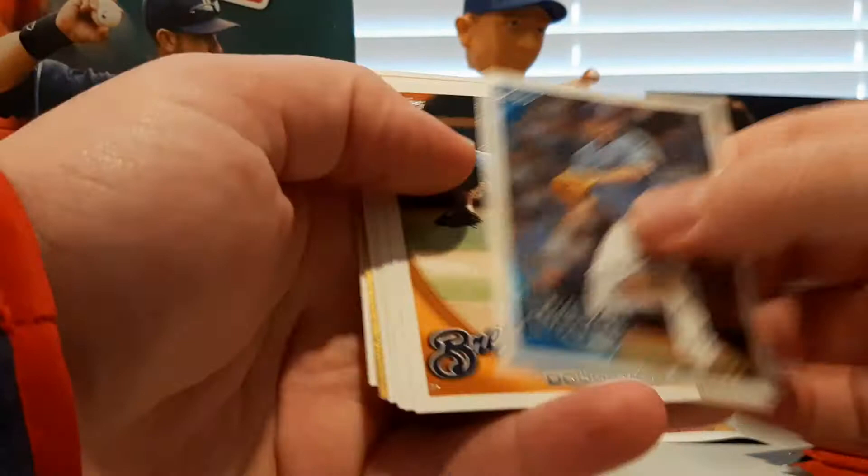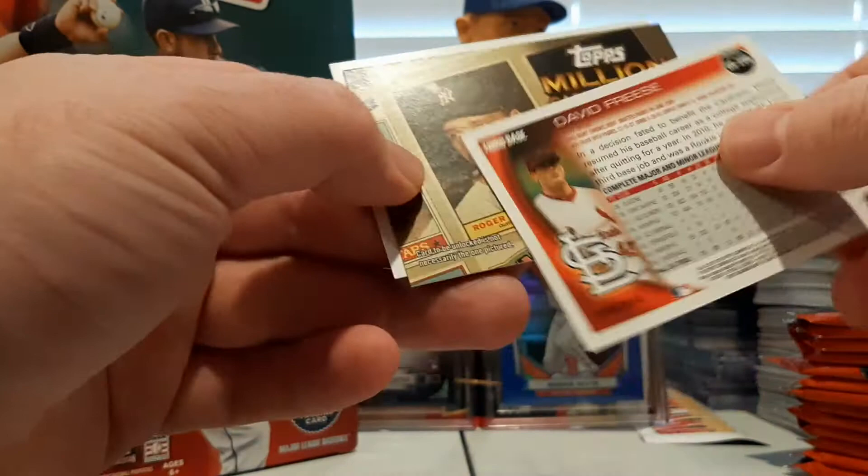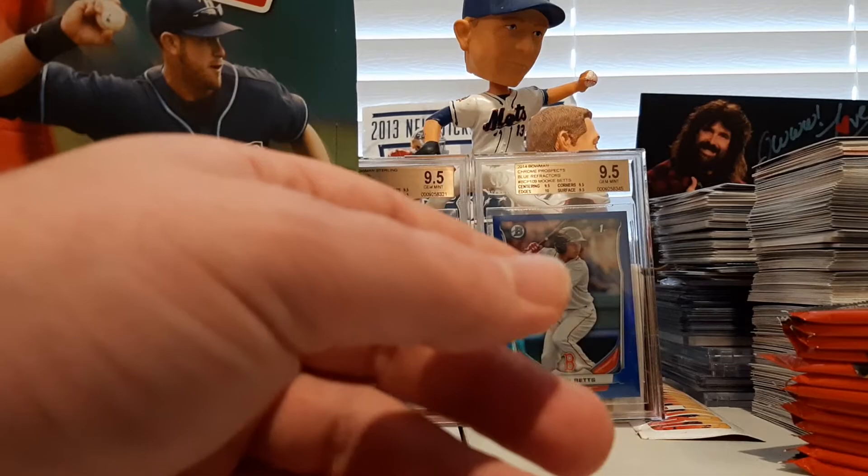Bobby Crosby, Alberto Callaspo, Chad Qualls, Doug Davis, Jose Valverde, Jamie Garcia, Alex Cora. And a David Freese gold card, numbered 1585 out of 2010. There's a Maris million card giveaway and a Longoria Topps Tax.